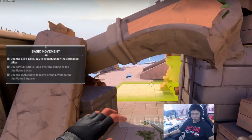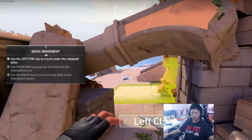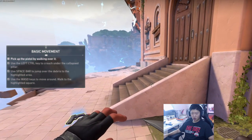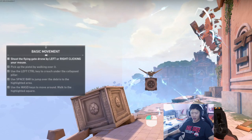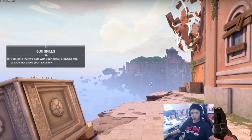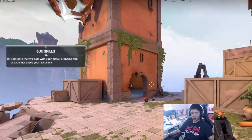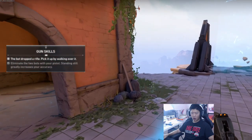Crawl is the left control key — I'm sure you can switch the controls later on because the controls feel a little far for me. So you just hold control to crouch, then pick up the pistol and walk it over. Eliminate two bots standing still — standing still greatly increases your accuracy. Headshot! That's how we do it here. Body drop — pick up the rifle, walk it over. I got a rifle now.